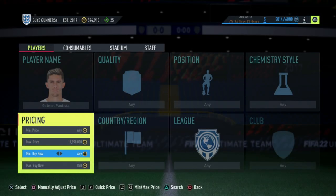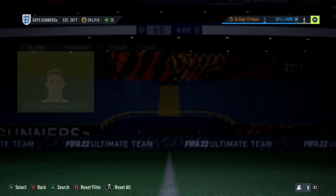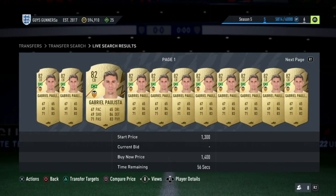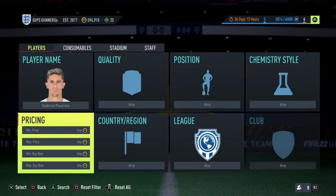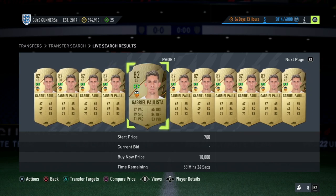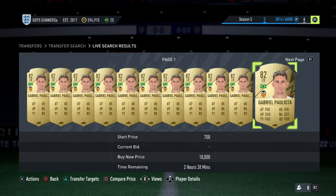There are many, many players which you can do this with. A card which also regularly fluctuates up is Gabriel Polista. As you guys can see, currently he is around 1.3 to 1.4K due to him being on an upwards fluctuation due to him being required in an SBC. So yet again, what you guys would have wanted to do is go in in the morning and win all of these cards for 700 coins, then wait for him to fluctuate up like he is now and sell him for the easy profit.